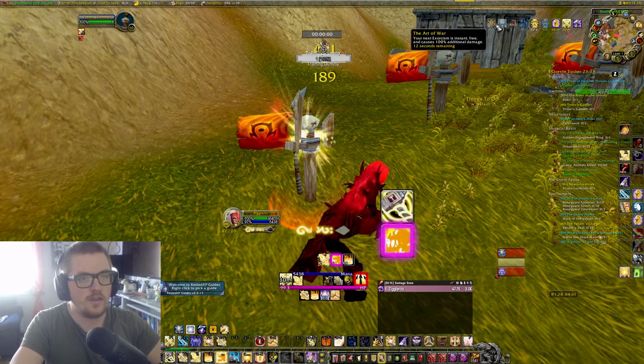I'm gonna DPS a little bit more and you'll see whenever I get the Templar's Verdict proc. There — I don't have full Holy Power, but I got the Divine Purpose proc, so it's gonna light up and then you can use it again. I got it again — you see, I can press it. Whenever one of these is lighting up, you press that one. Then you just spam the single target macro and make sure to have Consecrate and Holy Wrath on cooldown.